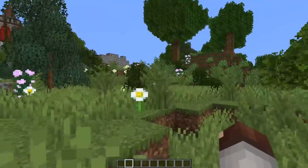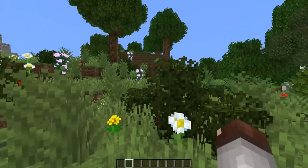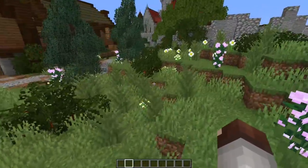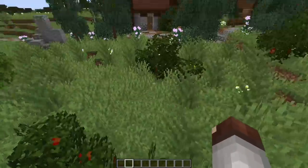Make your open grassy area more interesting by just adding in some bushes. Don't fill it with bushes — just add in a few dotted around and you're all set.